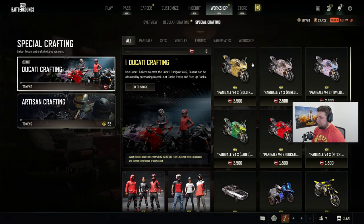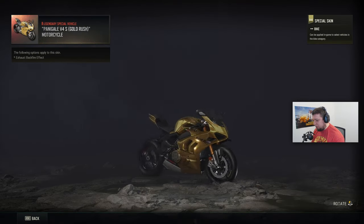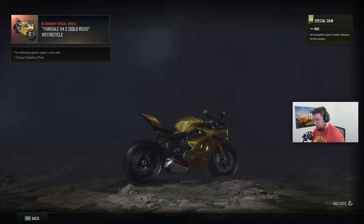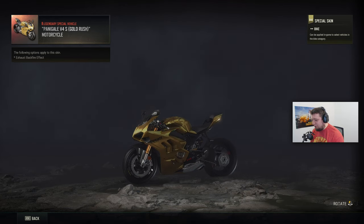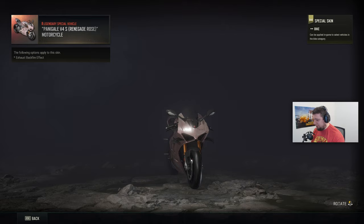We've got Ducatis in here. That bike looks sick. I think that's an Italian symbol right there, if I'm not mistaken. Very cool. I already shot Degore — he's already got one of these. The gold looks clean, ladies and gentlemen.